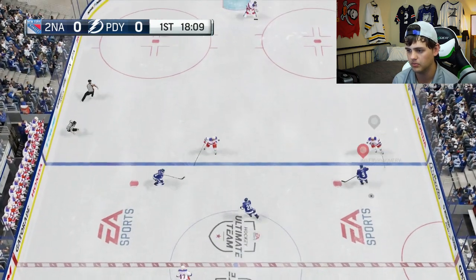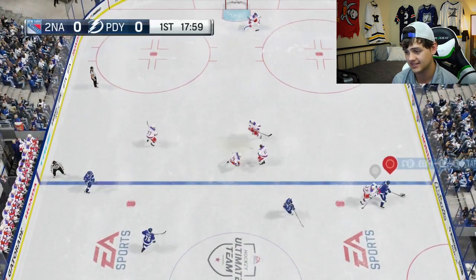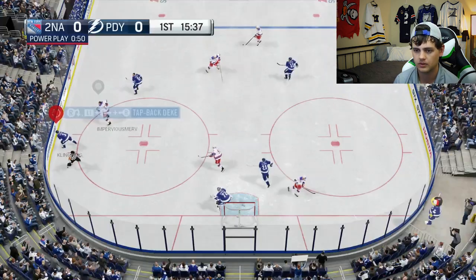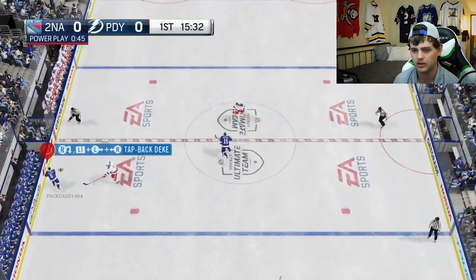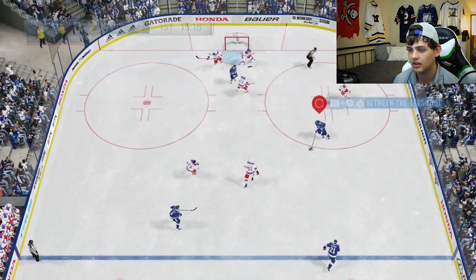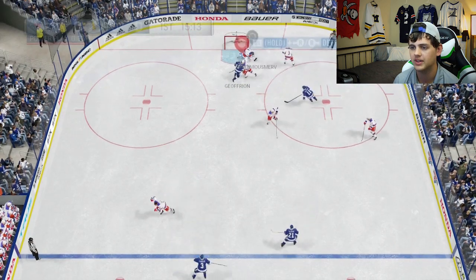Come on Hall, turn on those jets! Best hands - I don't believe you. Oh here we go, rip it! It's a two-on-one - Kopitar, this isn't how you do a two-on-one, buddy. Rip it! Big save again.